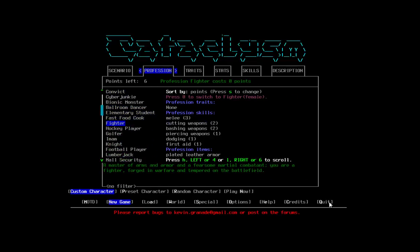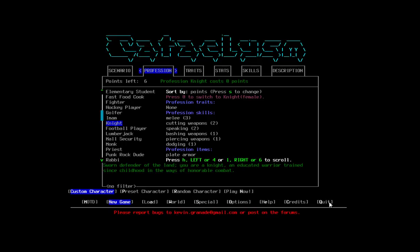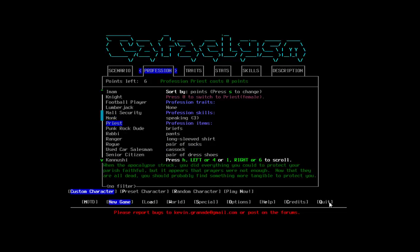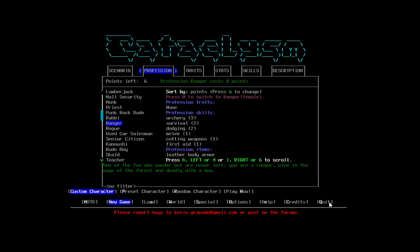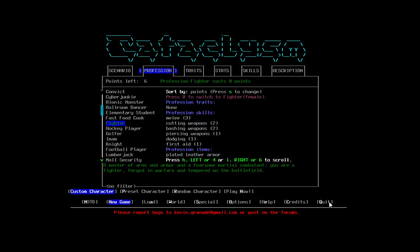I usually play as a barbarian in generic RPGs — some kind of melee class — because I've never been a magic user, just not a huge fan. I start with plated leather armor. What about a knight? A knight has speaking — that makes sense. Could be a monk, a priest, a ranger, or a rogue with mechanics and trapping. I'm going to go with a fighter, I think. That sounds fun.